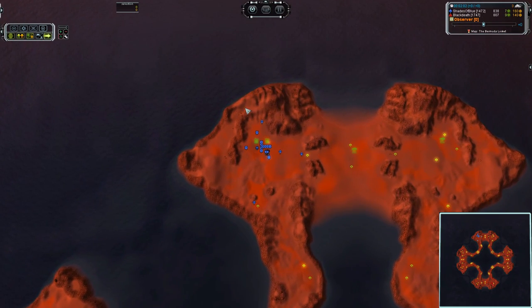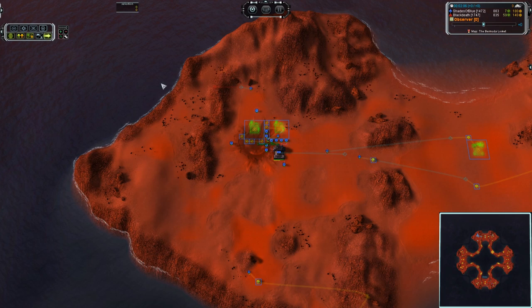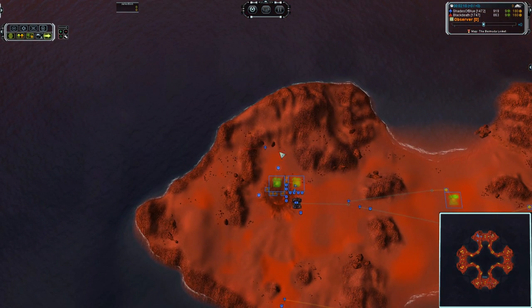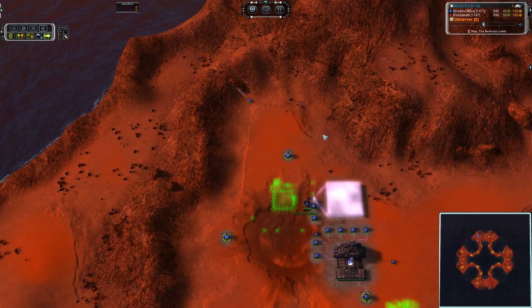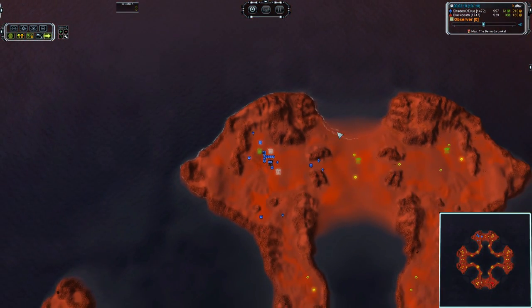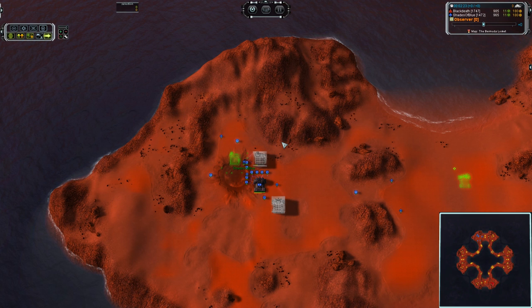Let's examine these build orders and see what we've got. We've got attack moves set for a couple of these engineers — they're going to start sucking up some mass in the back. Got to get your power online before you start sucking up that mass, otherwise you will be horrifically and totally stalled. Lots of power generators going down. Early air factory, which is very, very critical on a map of this size.